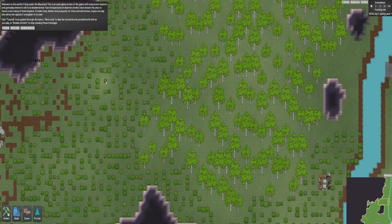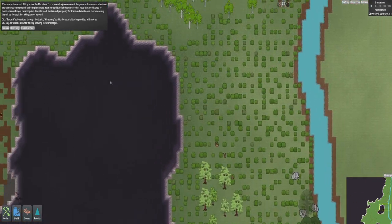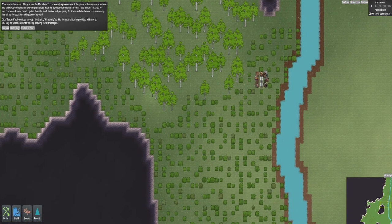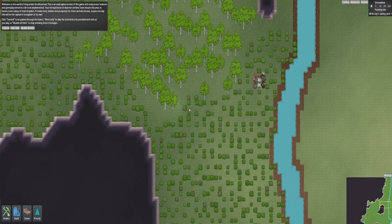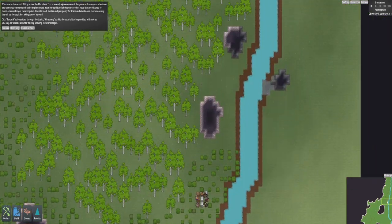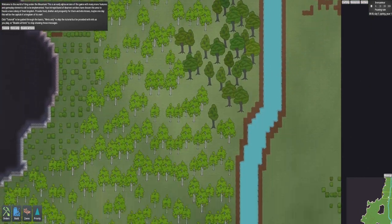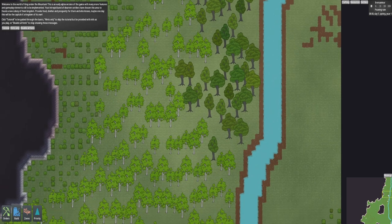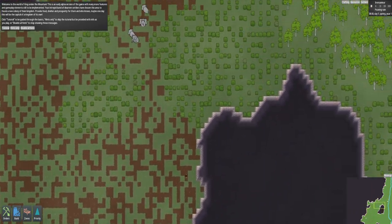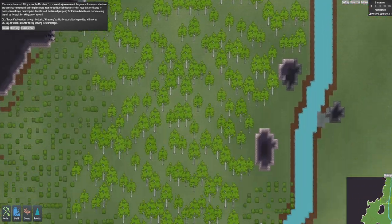It's controlled with the cursor, so it's WASD. Then hold down shift and you can zoom around quickly. You can zoom in and out with the mouse wheel. You can also press Q and E to zoom in and out, and then you can move around on a minimap. This has got luscious terrain here. It's a really nice starting spot because we've got water over there and all this mountain to build into. When we start building, we want to start thinking about building near some water.